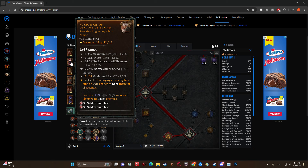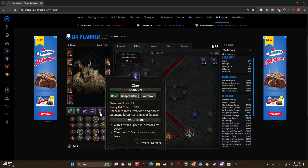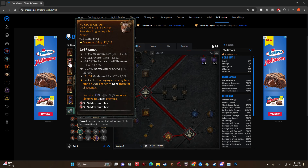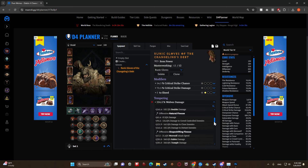On the chest piece, damaging an enemy has up to a 20% chance to daze them for two seconds, and you deal 20% increased damage to dazed enemies - it's just a 20% extra damage mod. If you're having survivability issues, you could easily switch this out with Aspect of Might since we're using Claw. We have max life, armor, resist all, wolves, and max life again. On the gloves we have critical strike chance, critical strike damage, plus five to Shred, wolves damage, and wolves attack speed.